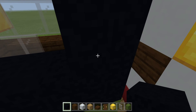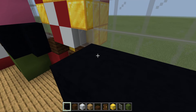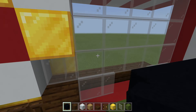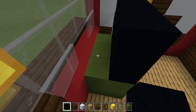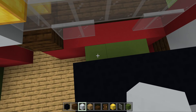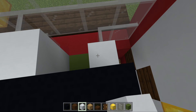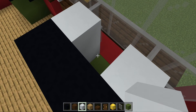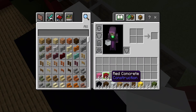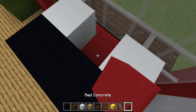Now I'm going to put some black for the back, which is going to be the coat. Then we go to the other side, climb up, and we land on his shoulder. Then we do the same like that side, and now we have to replace the green concrete with the red concrete for his tie.